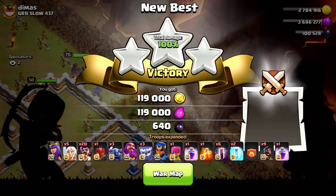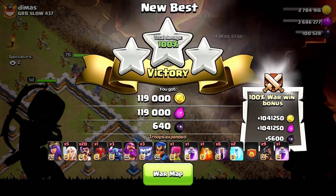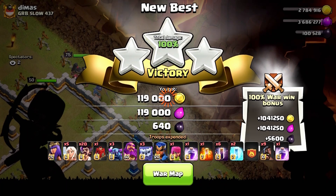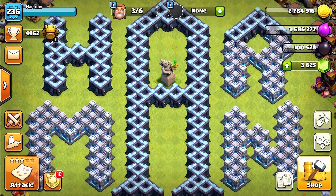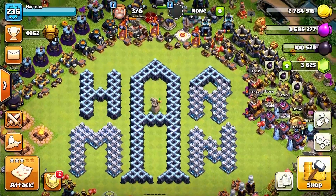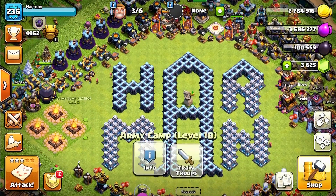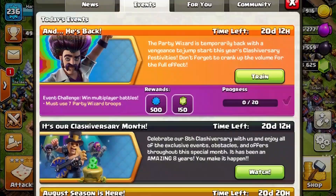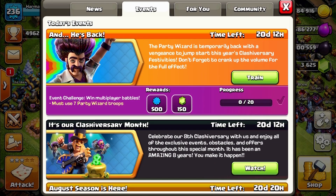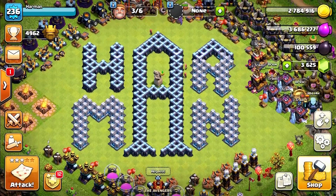That was a great three-star with 20 party wizards! They have the same housing space as a regular wizard, but the party wizard has more damage with a little bit less health. Let's see how many party wizards we need in our main attack — I think it's seven for my town hall 13, so it may vary for your town hall. Let's train our army and go for the attack.